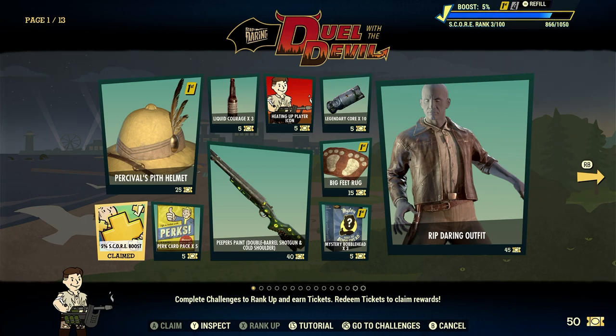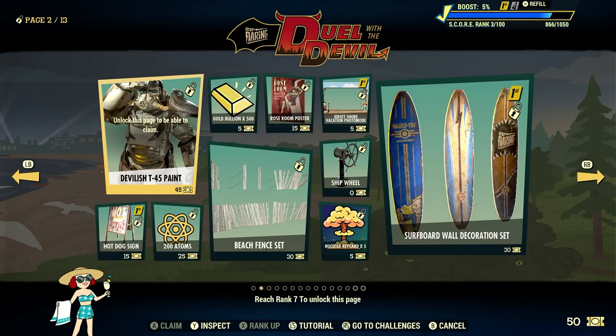We cannot go to the second page until we reach rank 7, so it limits us a little bit, but we can easily rank up. We'll keep doing our daily and weekly challenges and we'll hopefully get there.